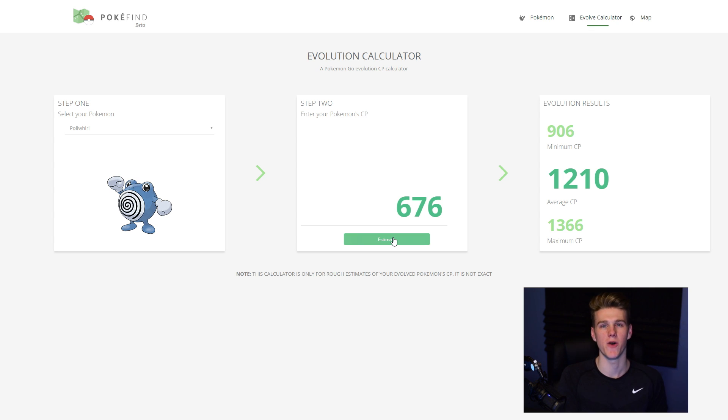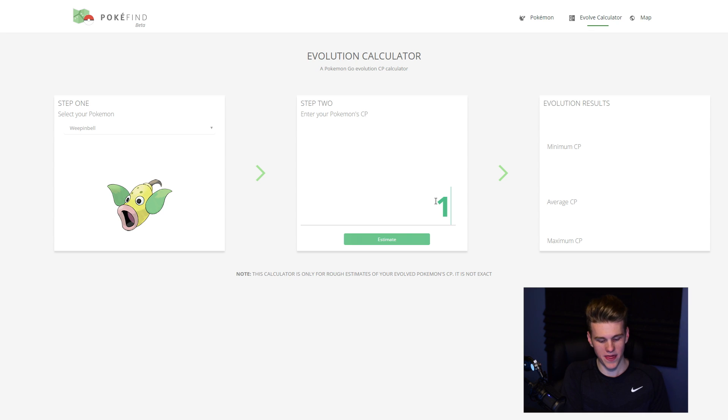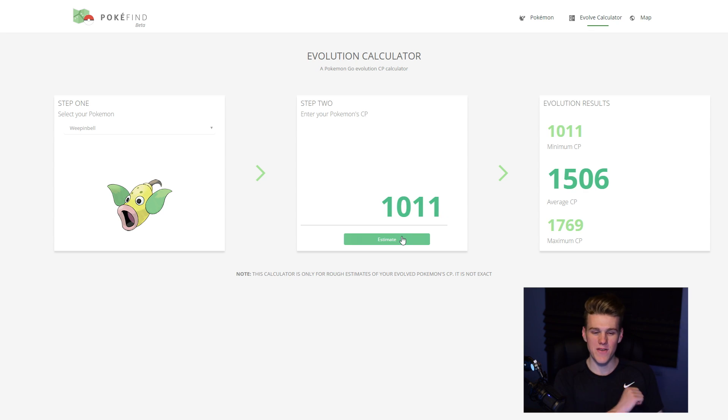I reckon I can get a 400 or 500 CP Poliwag and that'll get us a lot better result. Last episode we evolved our Bellsprout into a Weeping Bell — a very high level one — and we've got a Weeping Bell sitting just over 1,000, actually 1,011. Let's estimate what we're gonna get here. Only 1,500? I thought way better than that. We're only gonna net a 1,500 Victreebel.